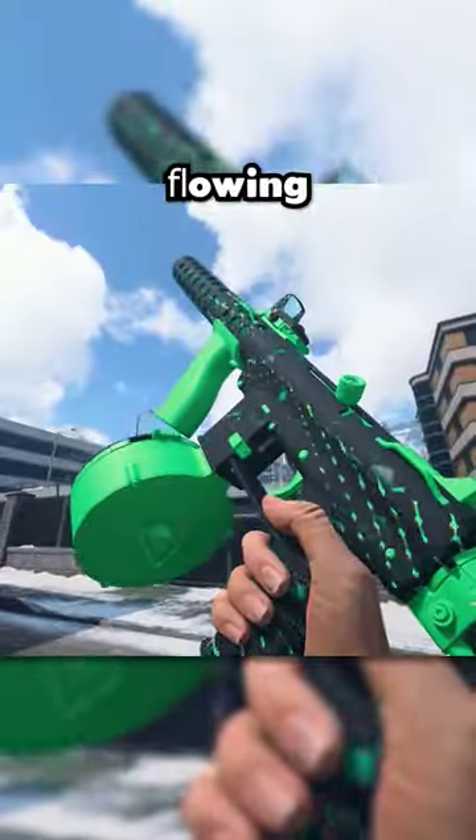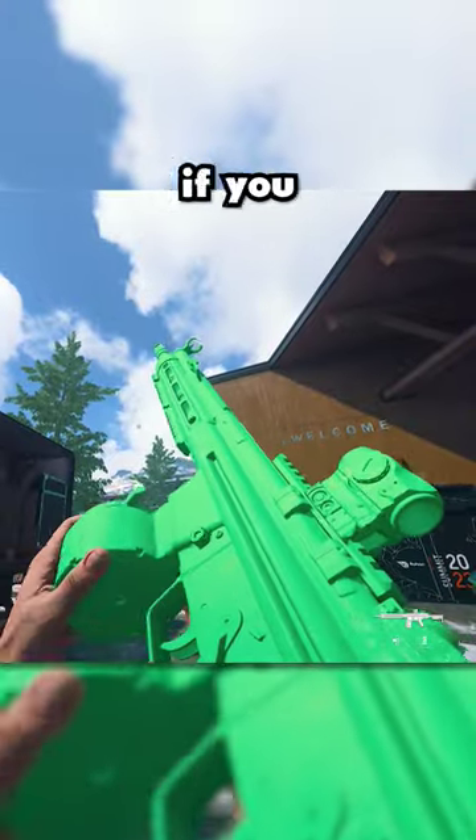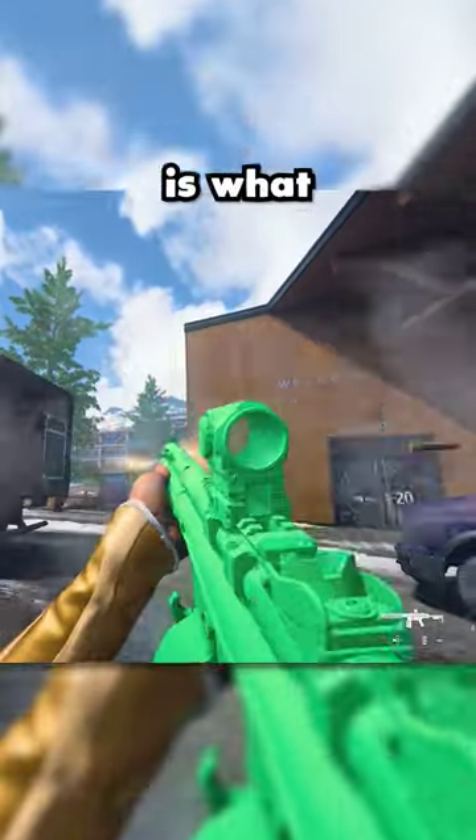The camo is green flowing lasers across the main texture. The alternative texture is solid green, and if you put it on all texture blueprints, this is what it looks like.